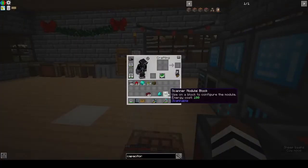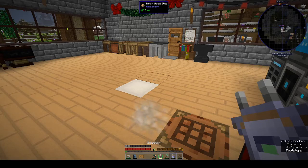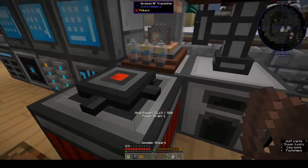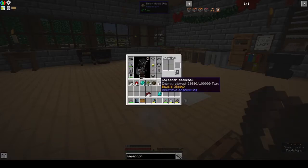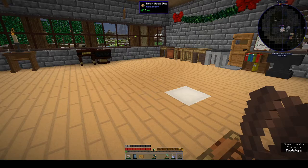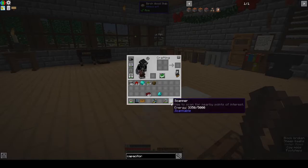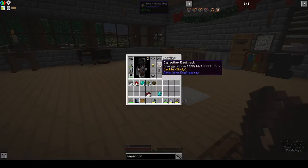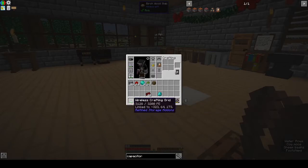We can put our block module — I keep forgetting I need to shift-click. That should be done. Oh, you can put it in the bauble slot — body! Oh nice. So how does it charge things? Energy stored — is it charging things slowly? I don't understand how it's charging stuff.